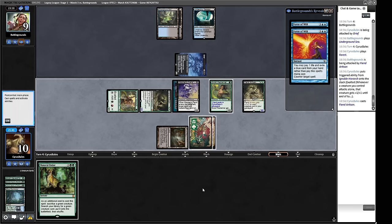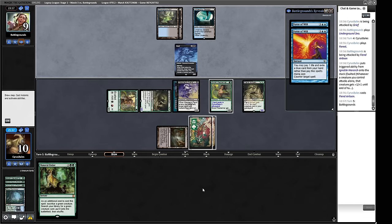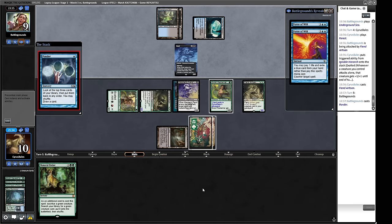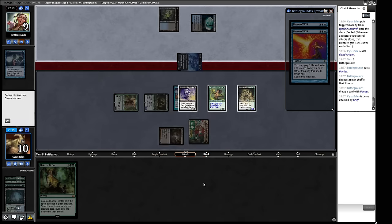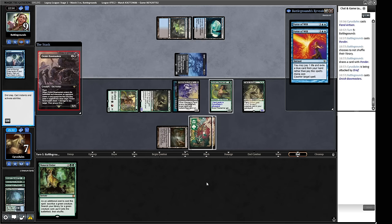We use our Reclaimer to get a Dryad Arbor and attack for two, four, five, six. Alternatively, we get a fetch land and next turn attack for three, four, five, six, seven, eight — one shy of lethal. Our opponent Ponders and finds something they want — getting some Bowmasters vibes. We can take three, that's not an issue. There's the Bowmasters as I suspected. We ping down our Mesmeric Fiend, we get our Daze back.